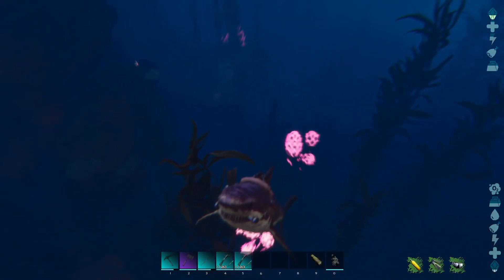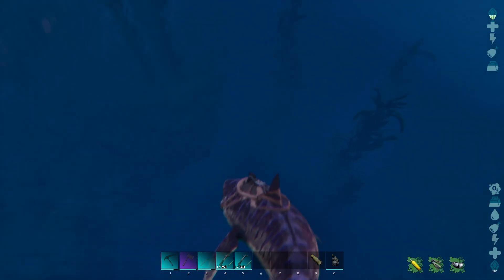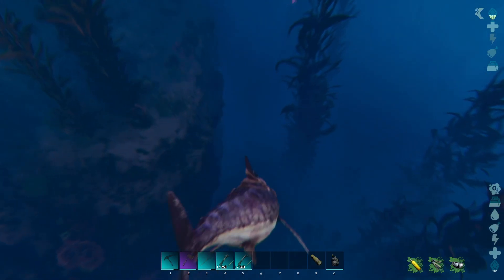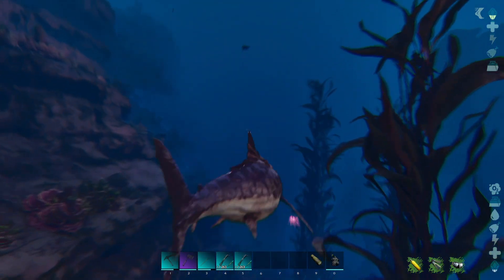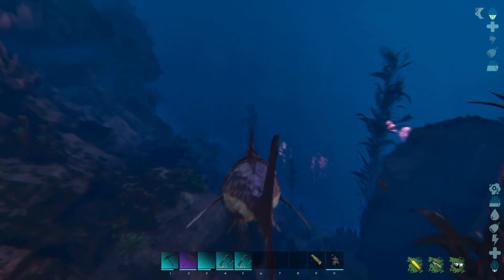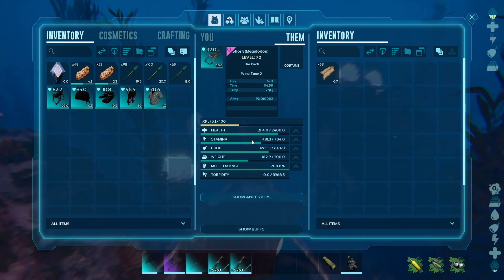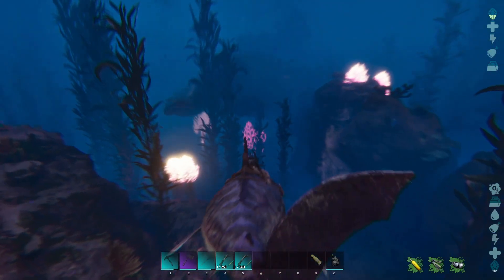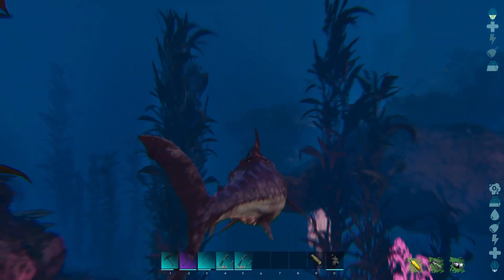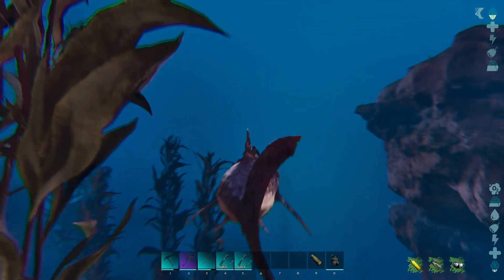A Basilosaurus would be cool. We do have to be careful because we're not on the strongest of creatures — this shark was just whatever we could get our hands on first. I do believe I've got kibble on me — oh, I don't have the kibble on me. Someone didn't come prepared. Well, it doesn't matter — we'll knock it out and come back with the kibble.